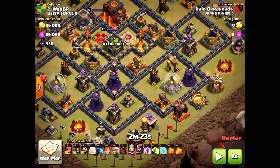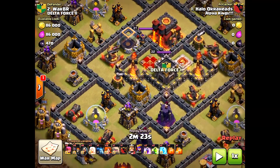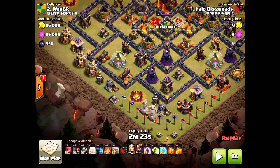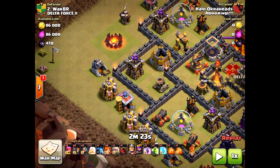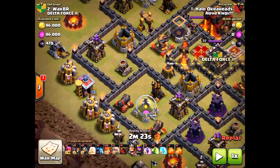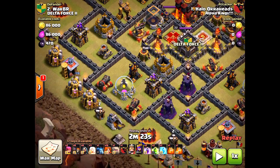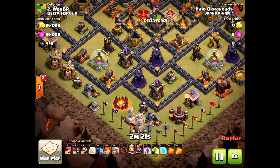Before going in, I also planned in case the queen drifted west — it's always good to be prepared. If that happened, I'd let the queen in, bring wall breakers to hit the cannon, have the queen take out the air defense, and drop the golem near the archer tower. The reason I came from the south is to stay away from the X-Bows as much as possible, so I won't have to use as many rages.